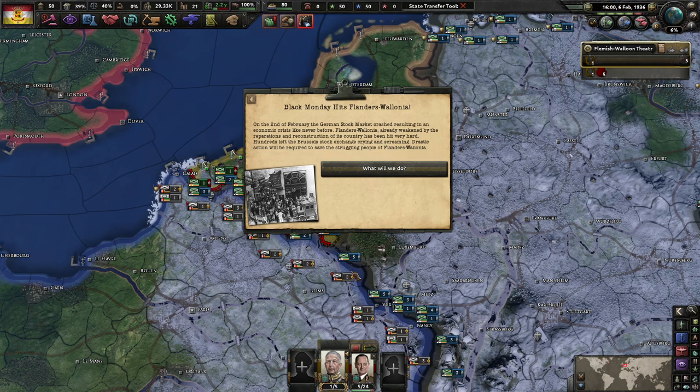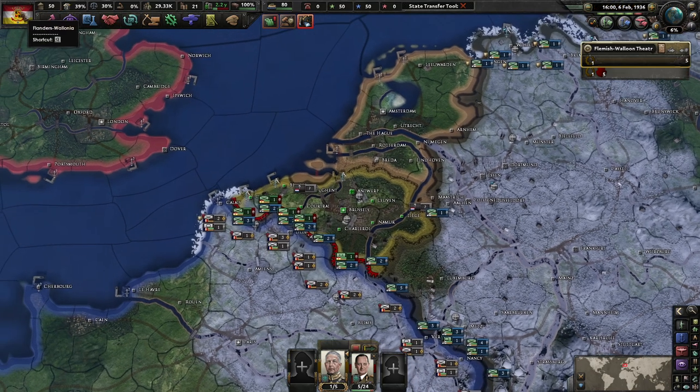On the 2nd of February, the Druid stock market crashed, resulting in an economic crisis like never before. Flanders-Wallonia, already weakened by reparations and reconstruction, has been hit very hard. Hundreds have left the Brussels Stock Exchange crying and screaming. Drastic action will be required to save the struggling people of Flanders-Wallonia.